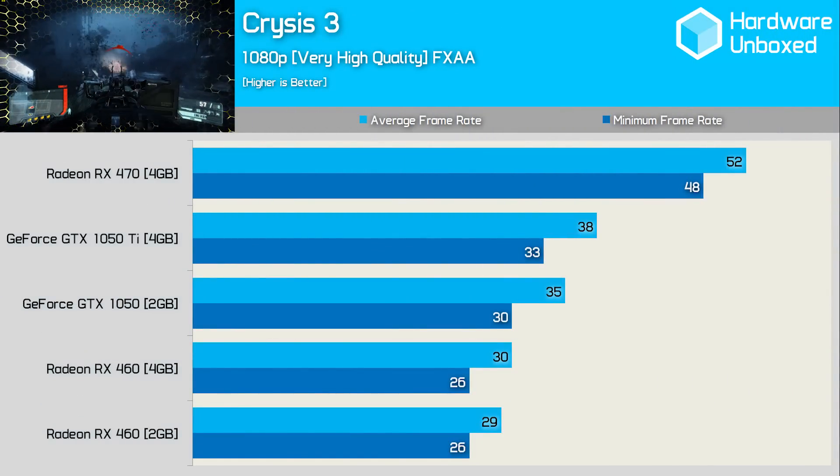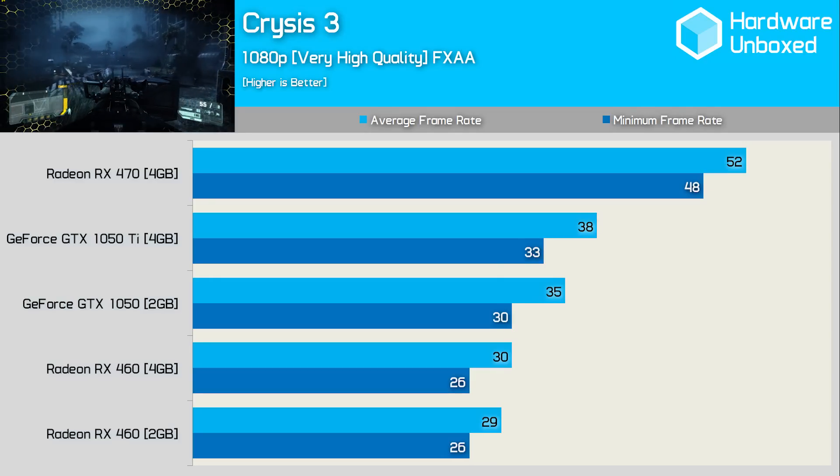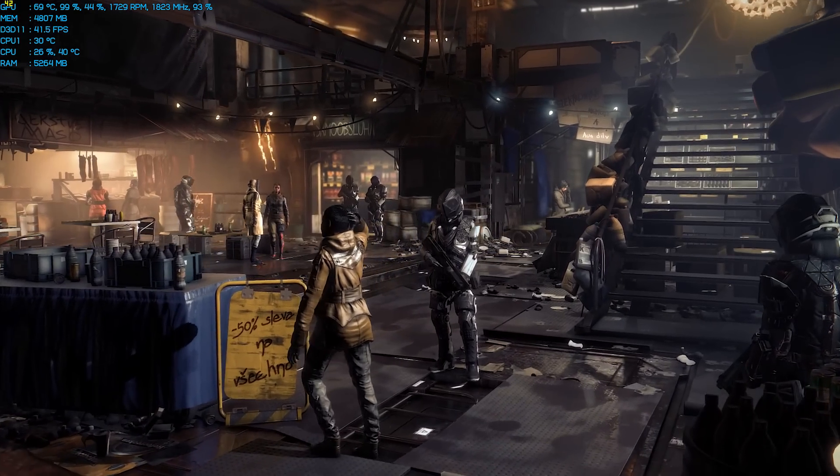Can the GTX 1050 Ti play Crysis? Well yes, it can — but only just, dipping as low as 33 FPS at times. Meanwhile with a 38 FPS average the 1050 Ti was 27% slower than the RX 470.